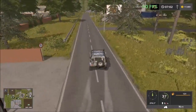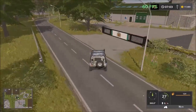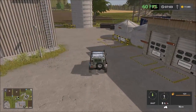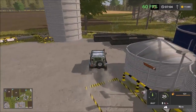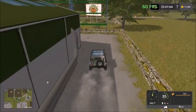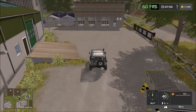We have another sell point just down the road here. Everything is in Dutch, so I can't even pronounce what it is. I'll just say it's an unloading point here. This looks like the brewery. And another one there. Multiple sell points here, and the silos there.